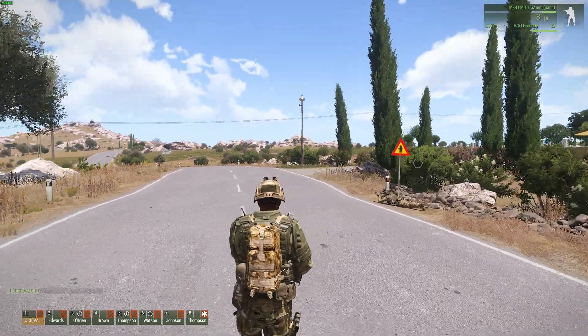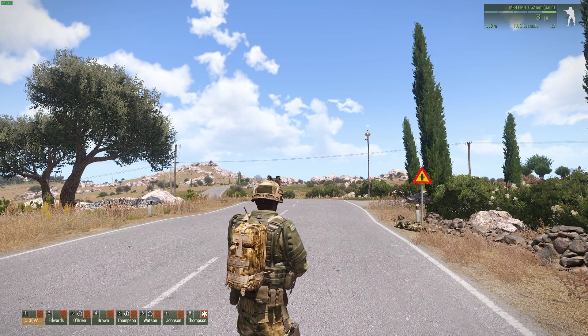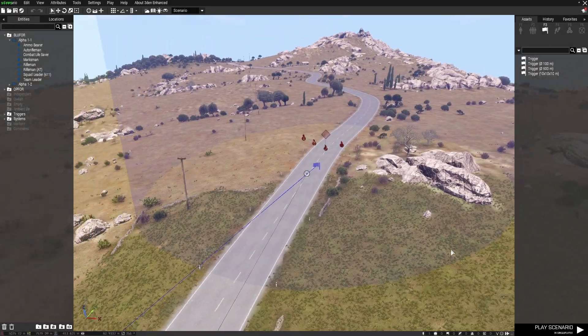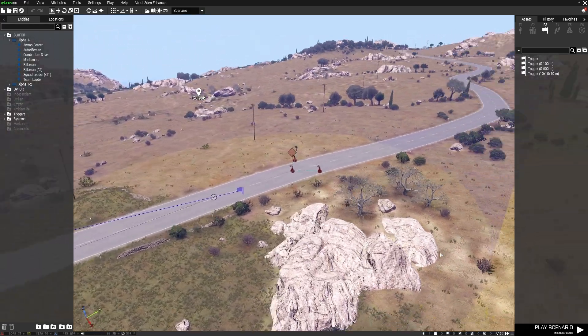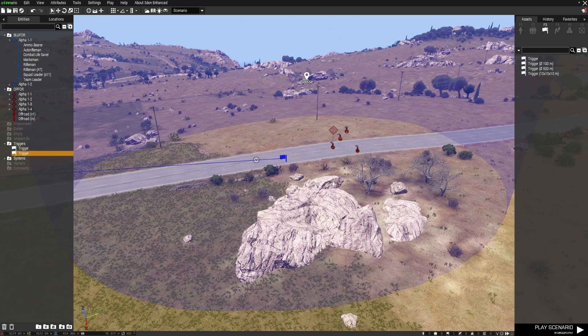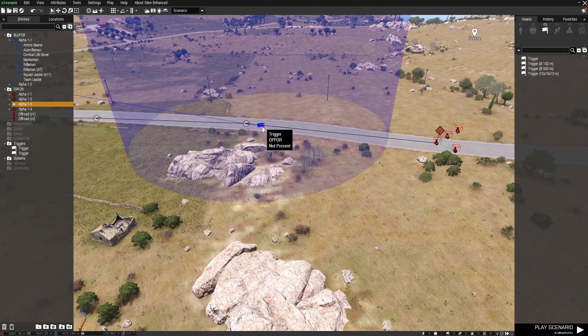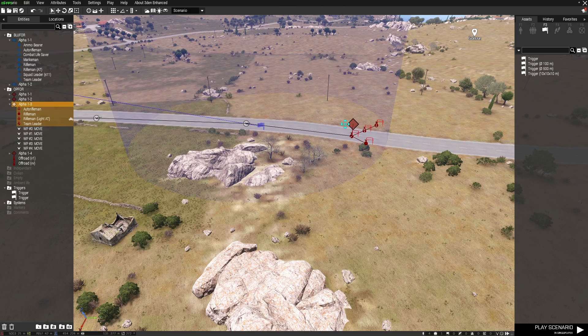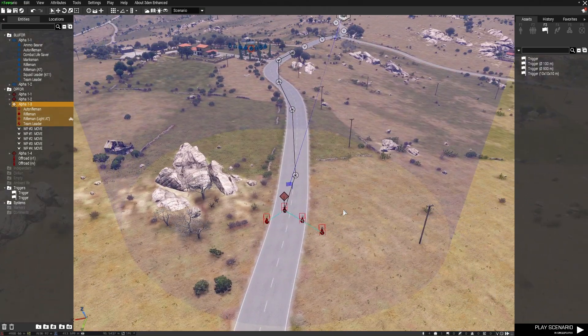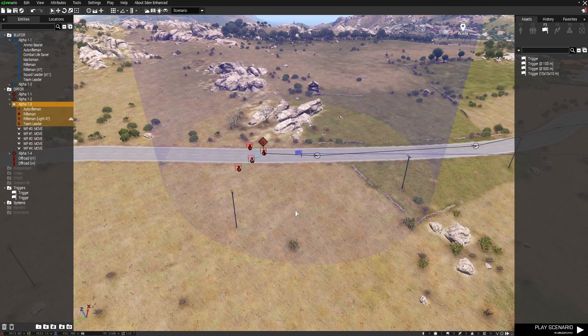Let me go through some further little details with you to make it suitable if you want variations. If you set it up this way, just keep in mind that when you have the trigger here, these guys have got to be actually present in the trigger for this to work. Because this is a trigger that's OP4 not present, if these guys are outside the trigger area, that trigger will fire because OP4 is not present inside the trigger.